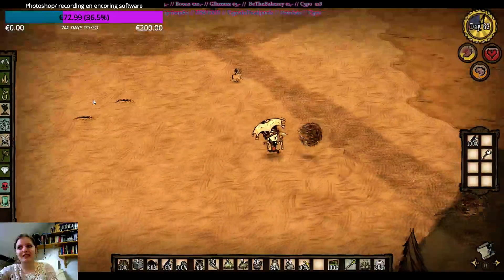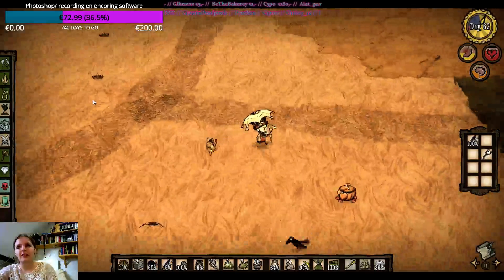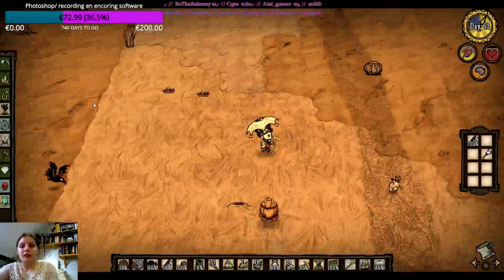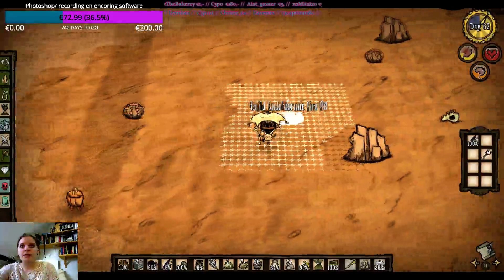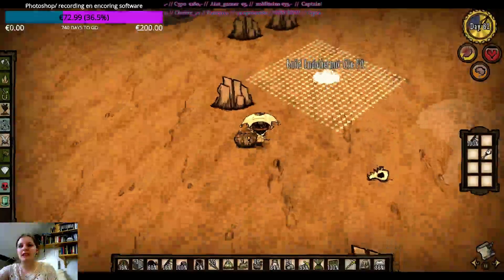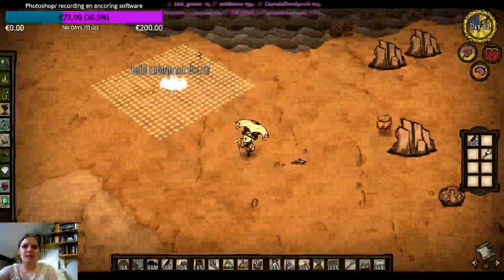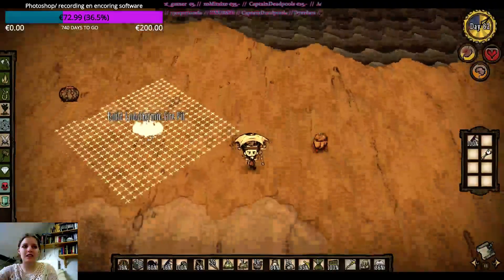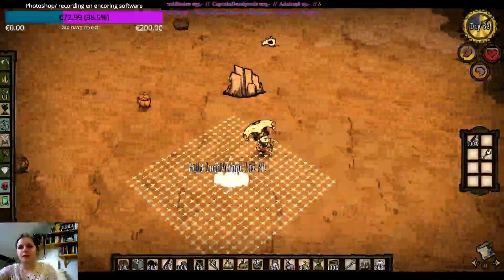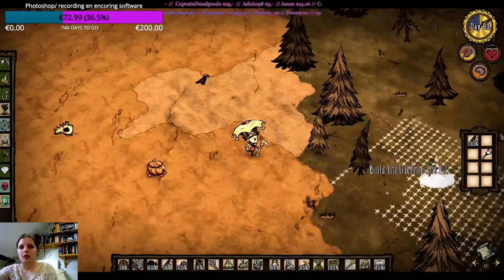Okay, I definitely see a lot of tumbleweeds here — I want to check it out. I'm just gonna run. Oh no — I think that might have been a shadow creature. I bet it was a shadow creature. But there must be a spawn point nearby — there are so many tumbleweeds here. No, okay, that's gone.